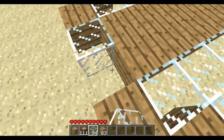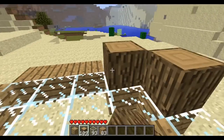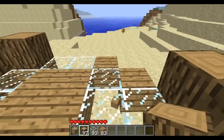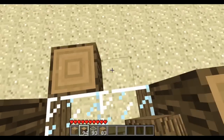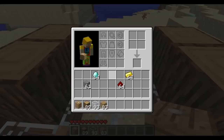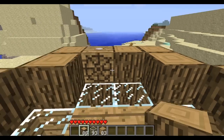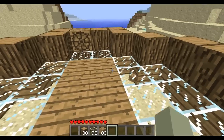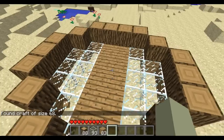There's no restrictions — well, obviously you can't build it too big, but other than that there's no restrictions. As you can see, just a simple aircraft sort of thing. Let's try this out now. I'll place this here. Now we have a simple aircraft. To start it up, we can just right-click. As you can see, found aircraft size of 68 — that is all the blocks.